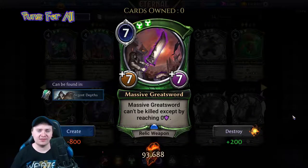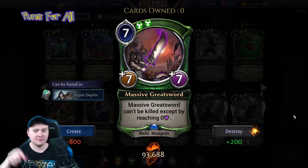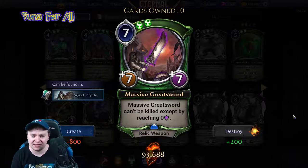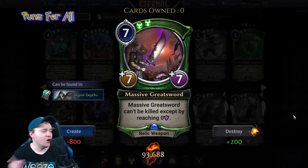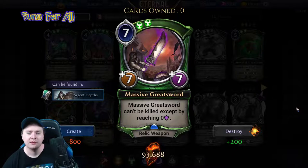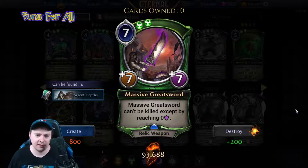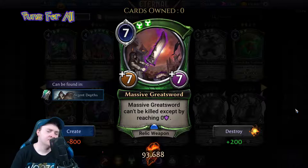Massive Greatsword is a seven power, double justice, seven-seven relic weapon. Triple sevens! Massive Greatsword can't be killed except by reaching zero armor. No cats allowed — cats cannot touch this card. It's cool, it's a seven-seven relic weapon, it's good removal.